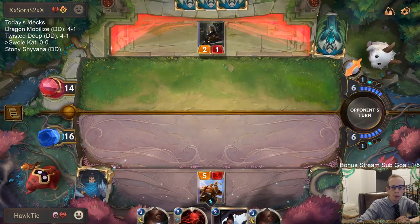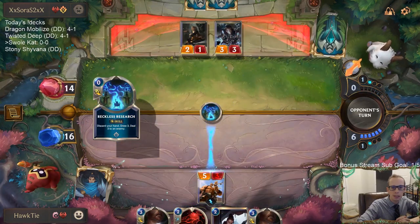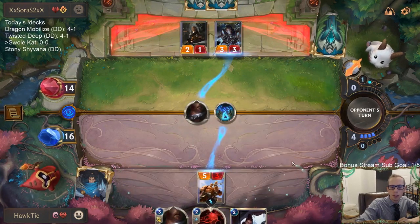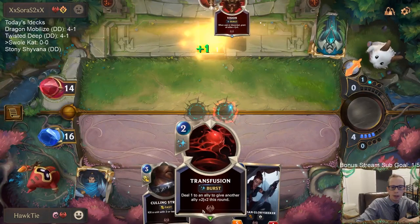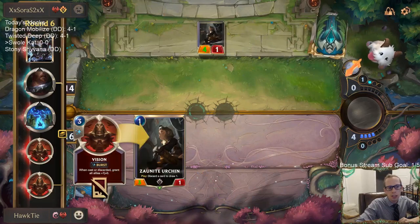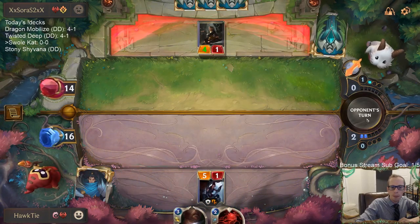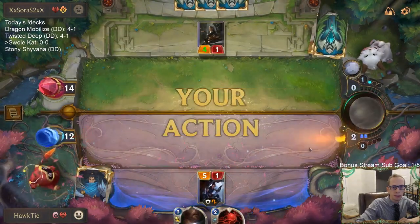Obviously we don't want to see any more Jinx, but we do have the Challenger that can deal with Jinx. I wanted Kato the Arm to not only help support the Glory Seeker but obviously we need multiple bodies for the Transfusion. Was that two Visions? That was two Visions - good thing I used the Culling Strike when I did. Good thing we used that Vision - Double Vision. Let's go, Lulu.